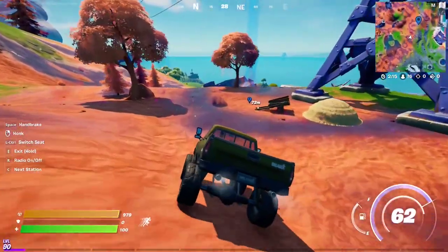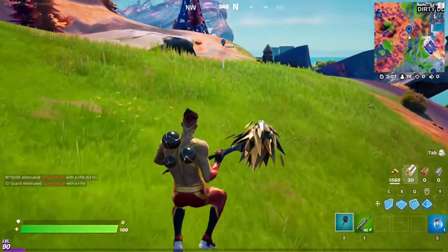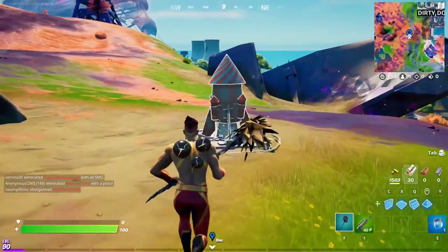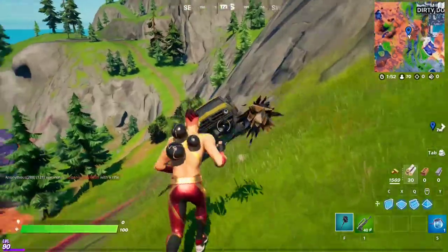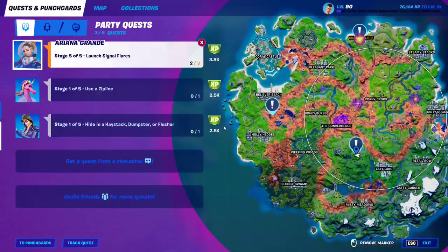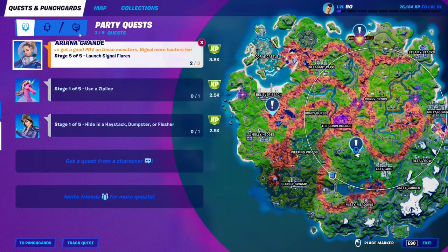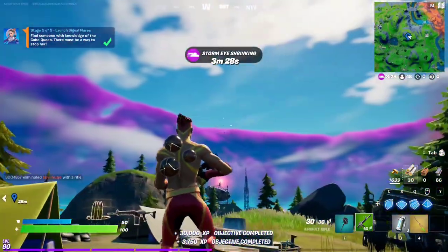Location number two is going to be all the way over here — right next to Dirty Docks. Just interact with it. That's the second flare. Now for the third flare — it's going to be right over here at the top of this little mountain. Just in case these spots don't work, there are two more spots: one at Believer Beach and one at Cracker Cliffs. But we're going to do this one right here. And ta-da — that's the final stage of the punch card completed.